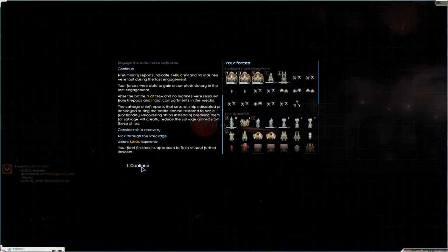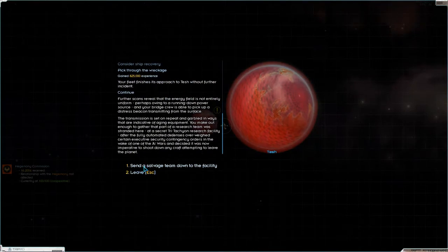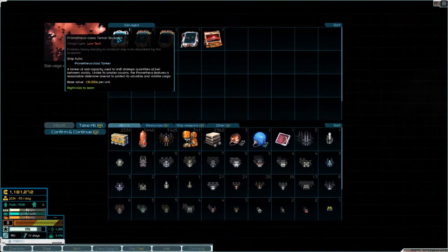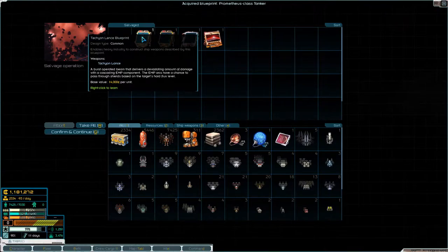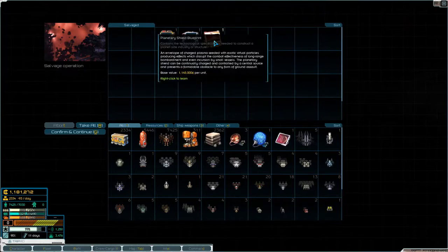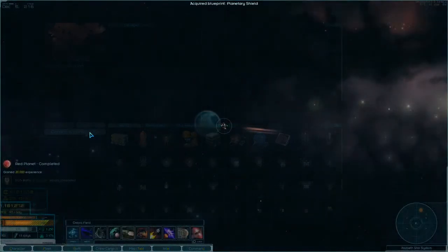825,000 experience. Send the salvage team down to the facility. Pick through the salvage - ooh! Prometheus class tanker blueprint, we'll learn that. Tachyon lance blueprint, we'll learn that. New flak cannon we already know, Kopesh wing we already know. And the planetary shield blueprint - an envelope of charged plasma seeded with exotic virtual particles, producing effects which disrupt the combat effectiveness of long range bombardment and even incursion by small vessels. The planetary shield can be continually charged and controlled by a central source and presents a formidable obstacle to any form of ground assault. Nice. It's 1,145,000 if we sell it, but we're not gonna do that - we're gonna learn it.